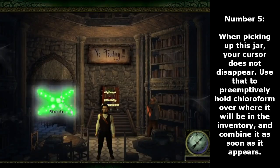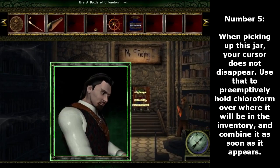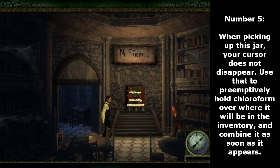Number 5. When picking up this jar, your cursor does not disappear. Use that to preemptively hold chloroform over where it will be in the inventory, and combine it as soon as it appears.